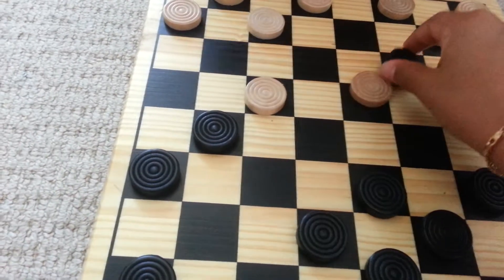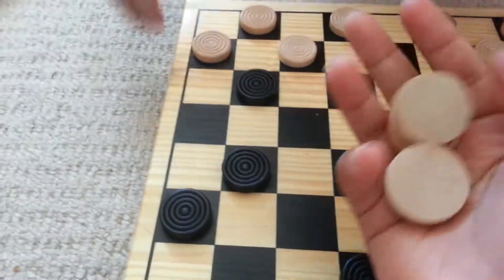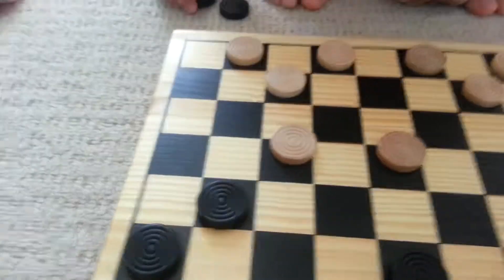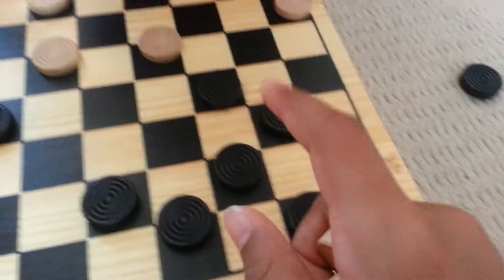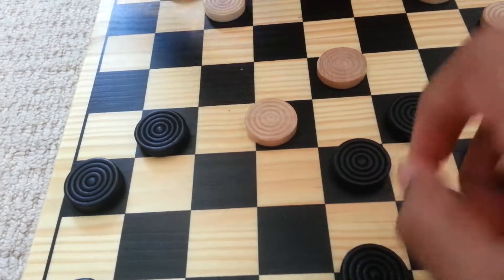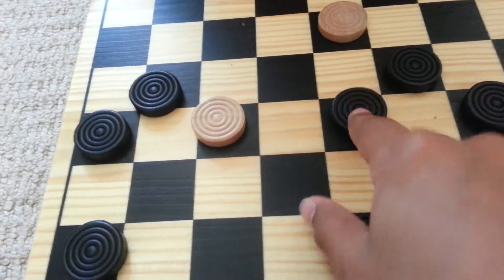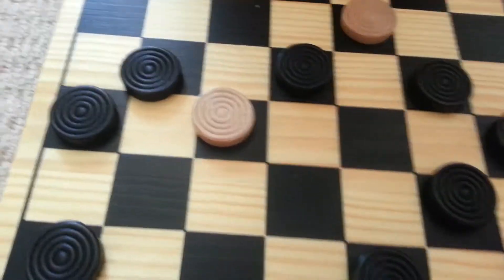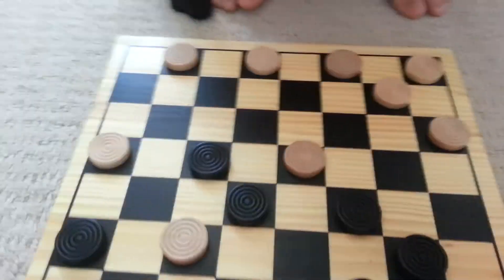So he moves there. I can jump him like that or I can jump him like that, but both of them would take my turn. So I can jump him like this and take a person. And then he can jump me. Which means I can do this - he won't be able to take my characters. Basically, you want to confuse the player so he can't move that much and take your items.